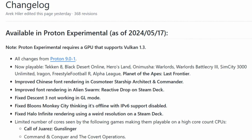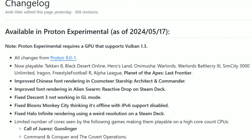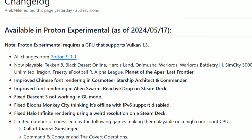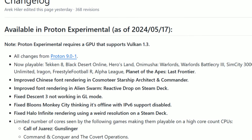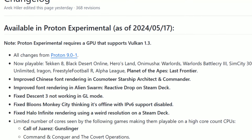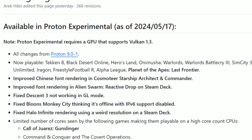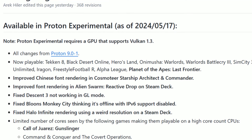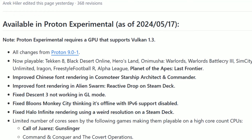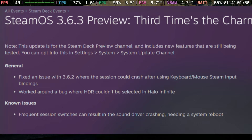Next, we have an update to Proton Experimental. This update brings some improvements and fixes to several games: improved Chinese font rendering in Kozmoda, Starship, Art Attack, and Commander; improved font rendering in Alien Swamp; fixed Descent 3 not working in GL mode; fixed Bloons Monkey City thinking it's offline; fixed Halo Infinite rendering at a weird resolution on the Steam Deck; and some improvements to other games.